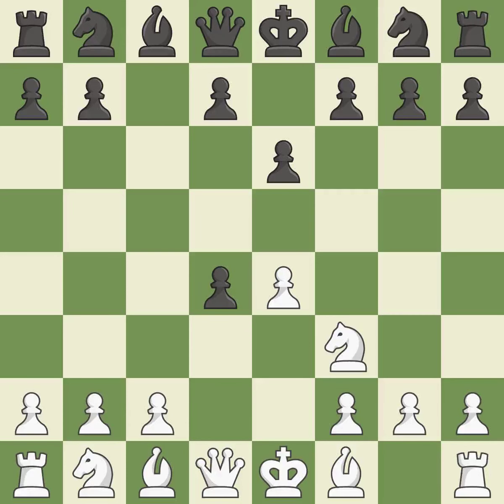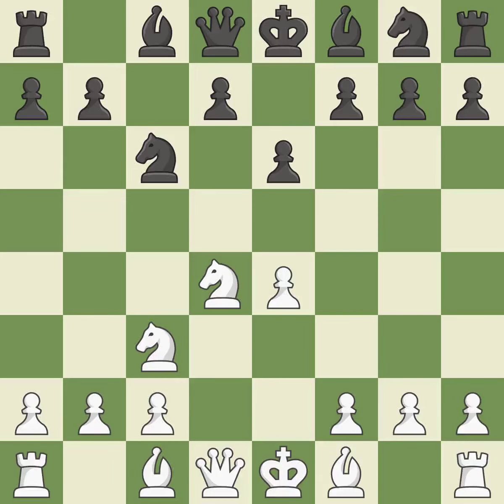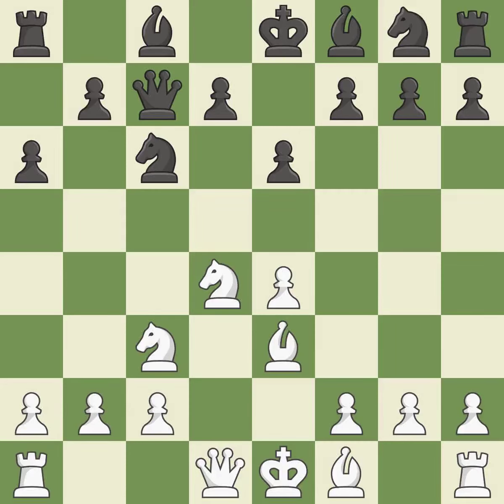Cxd4 gives black two central pawns versus one central pawn for white. Nxd4 recaptures the pawn and activates the knight in return for having one central pawn versus black's two central pawns. Nc6 challenges the knight on d4 and controls the e5 square. Nc3 defends the e4 pawn and puts more pressure on the d5 square. Qc7 defends the knight on c6 and controls the important d6 and e5 squares. Be3 develops the bishop and defends the knight on d4. A6 sets up the pawn drive at b5 and prevents the white pieces from approaching b5.